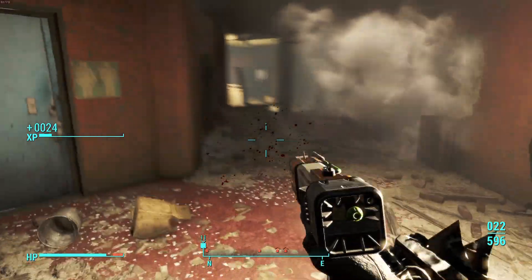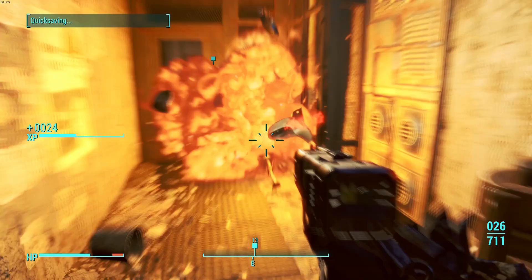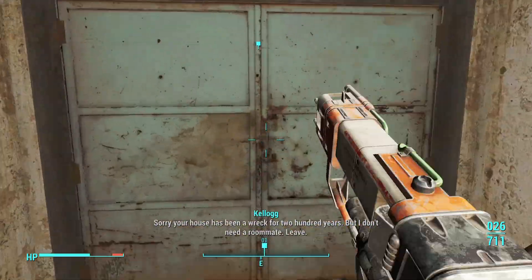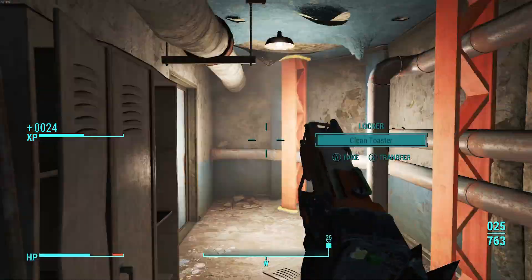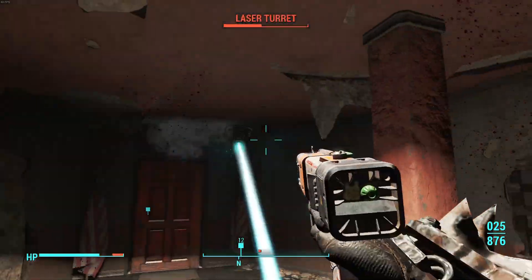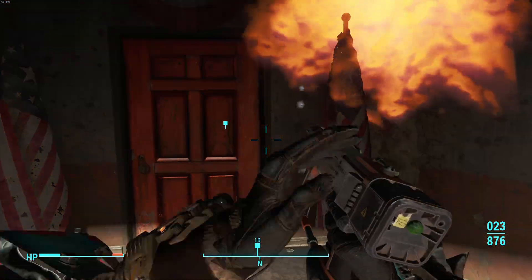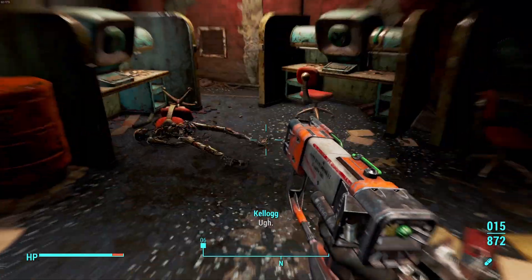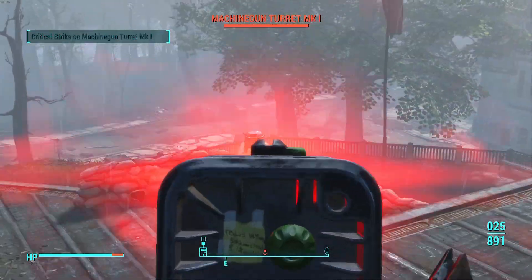Eventually I made it to Fort Hagen and progressed the main questline without getting distracted by side content for once, and I was pretty much sweeping through the place. It took me like five minutes to run through and get to Kellogg because everything was dying in one or two shots. Kellogg was pretty much just a pushover — this is probably the easiest fight I've ever had with him because I took one thing of Jet and everything in the room died within the 10-second timespan the Jet lasts.